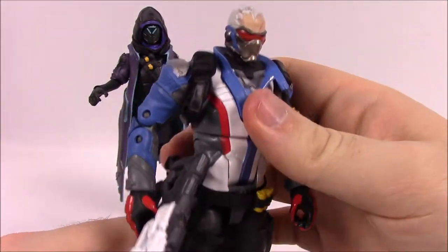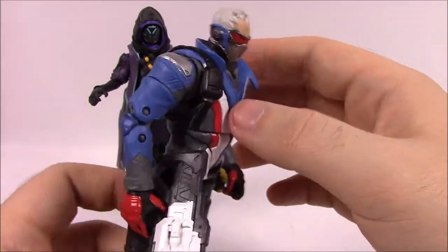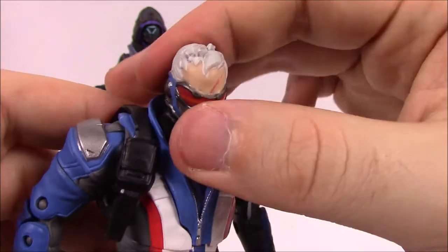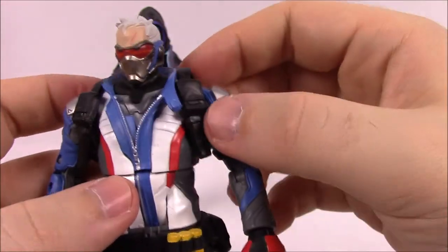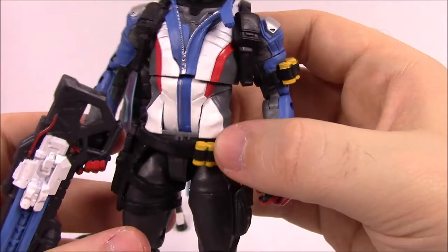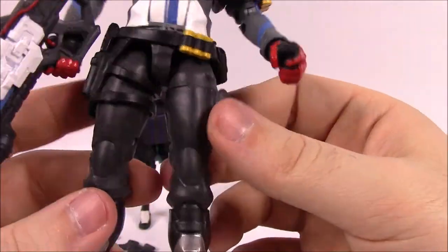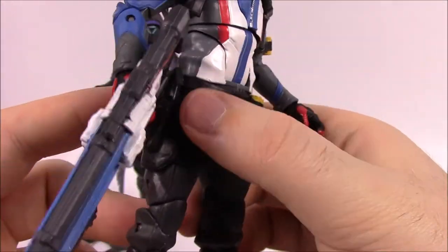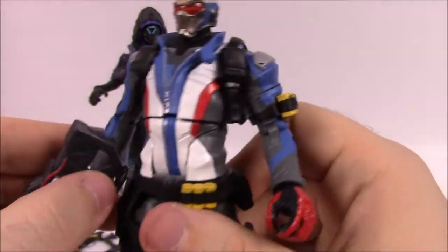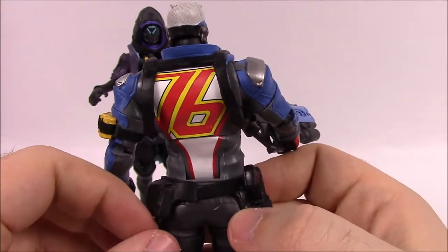Soldier 76 is in his classic outfit and looks very cool — I like the red, white, and blue jacket design. He's an older man with white hair and a scar on his face, plus his mask. He's got shoulder holsters, a belt with a holster and a non-removable gun, grenades on his arms and around his gear, gloves, additional pockets, and leg holsters. Armored boots with metal protection from knees down. His proportions have a tiny head, giant hands, and big feet — same issue as the others, though it doesn't look as bad on the male figures. For accessories: two fist hands and helix rockets that attach onto the front of his gun so it looks like he's shooting rockets.